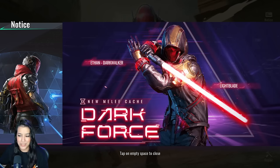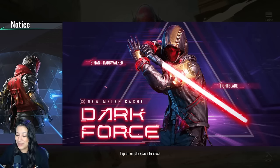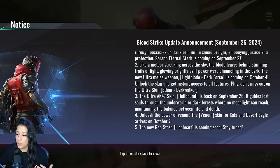Like a meteor streaking across the sky, the new ultra melee weapon Light Blade Dark Force is coming on October 4th — the blade leaves behind stunning trails of light. Unlock the skin and get instant access to all features. Plus don't miss out on the ultra skin Ethan Dark Walker. My boy Ethan is getting a brand new ultra skin — we are definitely heading to the dark side of Blood Strike with the Halloween vibes!